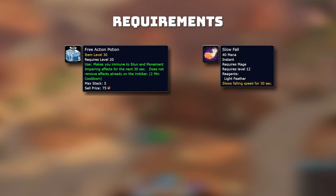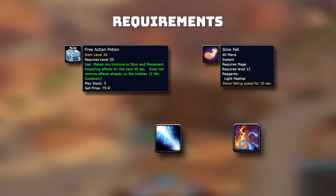Hopefully you will learn that in this video and after this you can learn to boost RFC. There are some requirements though to be able to pull this off. You will need one free action potion, some light feathers for slow fall, and runes. It's going to be living flame, ice lance, and regeneration.